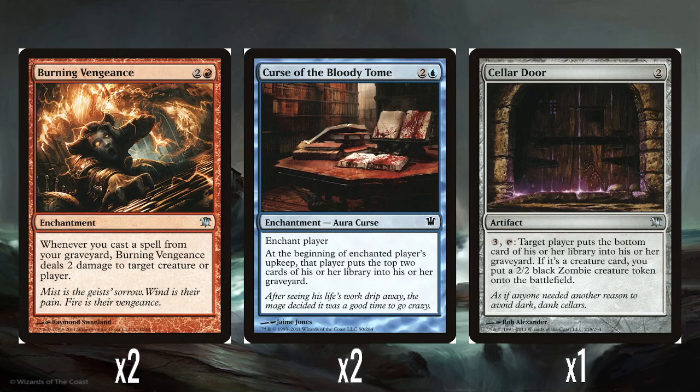Two Curse of the Bloody Tome — 2 and a blue, an aura curse that goes on a player. At the beginning of the enchanted player's upkeep, they mill themselves for 2. The intended use is probably to put this on yourself to fill your graveyard with flashback spells. But I always worry you might mill yourself too much and lose lands or key cards like Burning Vengeance that you can't get back. I'd actually consider putting this on the opponent instead — self-mill makes me a little squeamish, and I'd be scared of milling a card I really want to play.